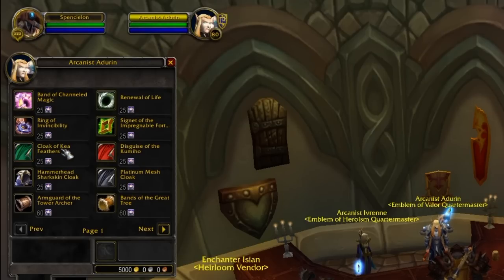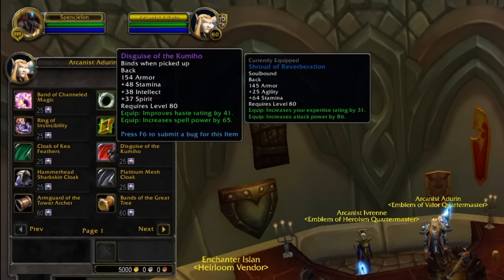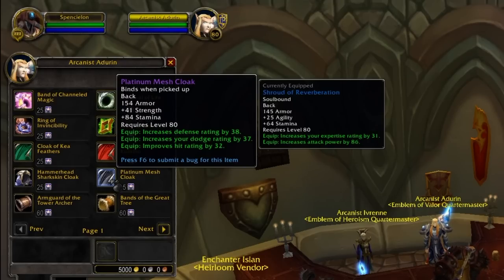You can also get cloaks, also very cheap at only 25 emblems. There's Cloak of Key Feathers with haste, spell power, and mana per 5, plus stamina and intellect; a haste and spell power cloak with spirit, stamina, and intellect; Hammerhead Sharkskin Cloak with crit, haste, attack power, 28 agility, and 61 stamina; and a tank cloak with strength, stamina, defense, dodge, and hit. Not much to say about the cloaks — they're nice. If you've got 25 badges spare, get an upgrade.